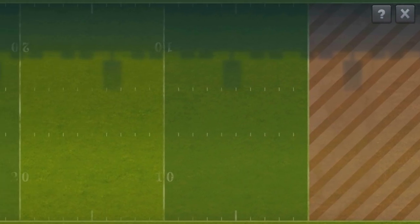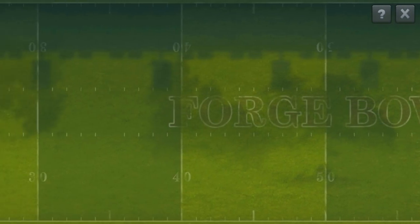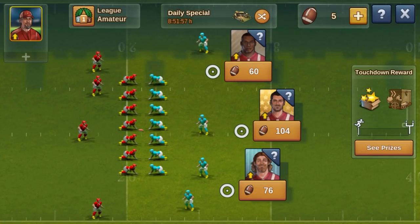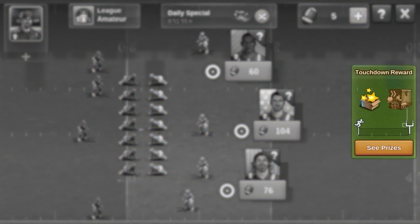Starting this year, Touchdown rewards will no longer be automatically added into your inventory. Instead, the prices will be unlocked for manual collection first. To view all prices, click on 'See Prices' or 'Claim' once you have unlocked a price on the right side of the screen.